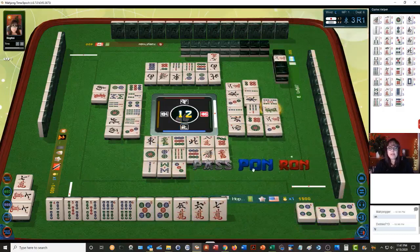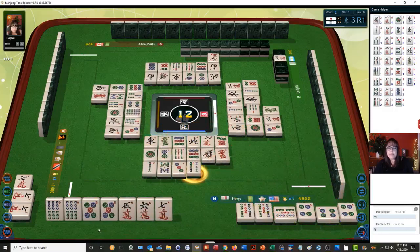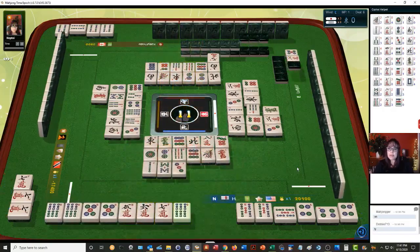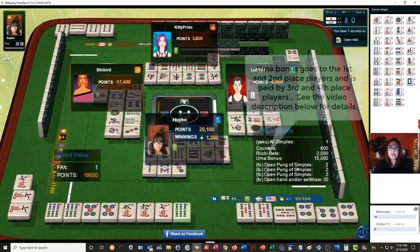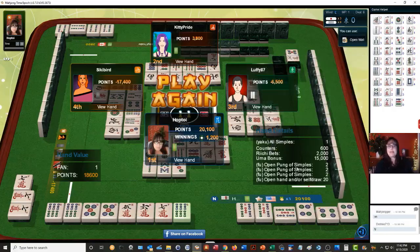We'll discard four bam — uh oh. Okay, kon — con is good! We're ready to win on a double wait: five dot or six bam. Six bamboos — there it is, ron! Tan yow, open tan yow. All right — we've got first place, we got the oma bonus with that hand! Oh my goodness. So itty bitty tan yow — one han — but we got the oma bonus on that one. Oh my goodness, there's so much to learn with this game.